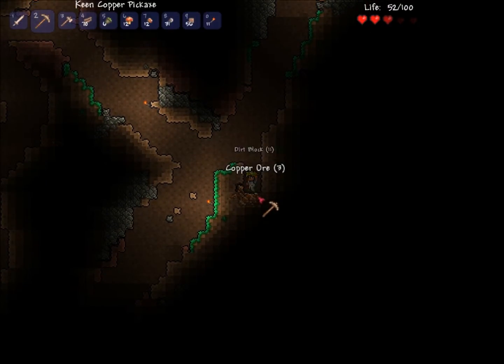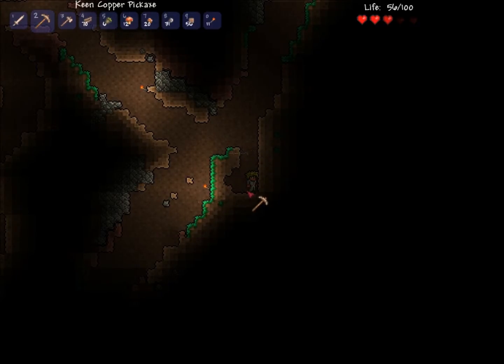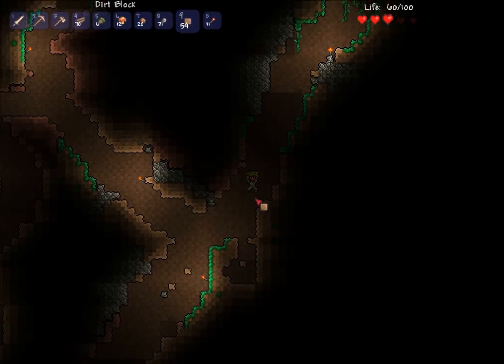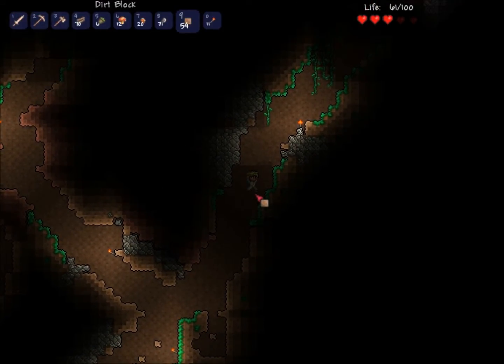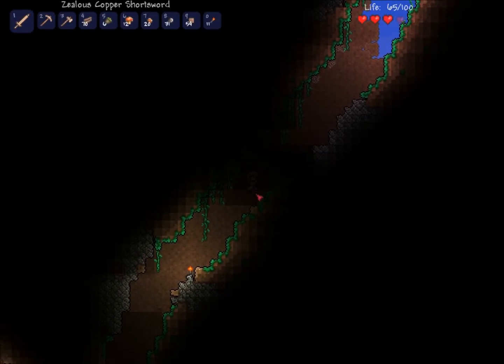Your whole body is three blocks tall and your feet are two blocks wide. So if you're making a hole, it has to be two blocks down. Let's go back up — it better not be dark. Let's just go now.